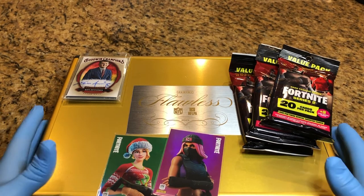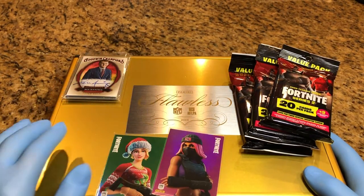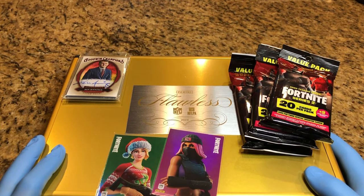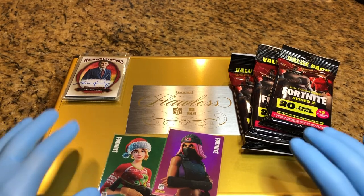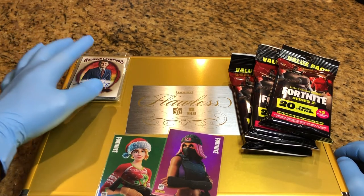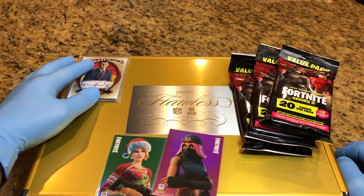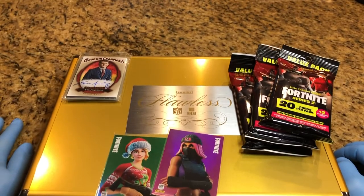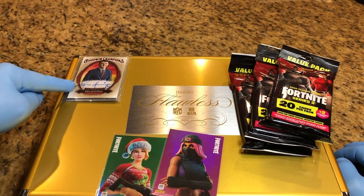Just a quick reminder, we got this flawless briefcase giveaway stuffed full of autos and numbered cards, parallels, refractors, garbage pail kids, Star Wars cards, NFL, MLB, NBA — all sorts of good stuff inside this flawless briefcase. Probably about $800 worth so far and it's just building. We got that monthly drawing coming up and we got five autos right here about to go out to one lucky winner. Every comment you make on every video will give you two entries — one into the flawless briefcase and one into the monthly drawing.